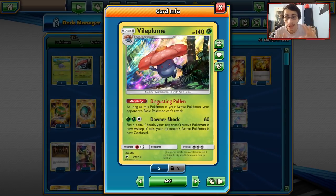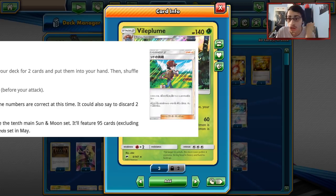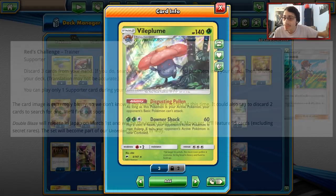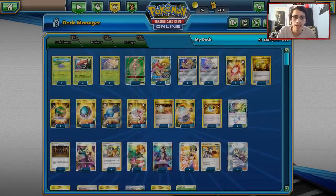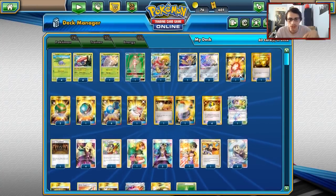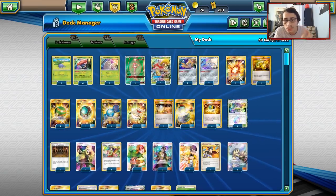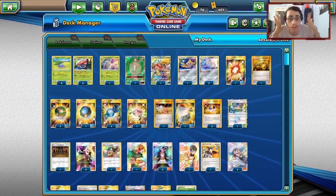One card that was really popular in Shintaro's deck was Red, which allows you to discard two cards from your hand and search your deck for any two cards. We don't have that card yet, which is one of the things that made his deck so good because it was so easy to get a Vileplume in play. I've tried my best to make a Vileplume deck here in Standard using what we have. I had a Venusaur Vileplume deck built also, but I'm going to go with Vileplume, Jirachi, Pheromosa — we'll just try this build out.